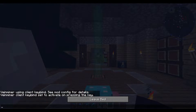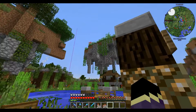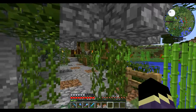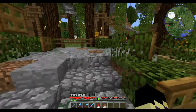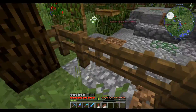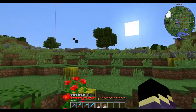I forgot to mention this build right here was from the last episode — it's kind of like our floating ruins. This naturally spawned there and I just jazzed it up a little bit. I think it looks fairly nice now, way better than before when it was just a dirt block sitting there. Now we kind of incorporate it into our little area here.